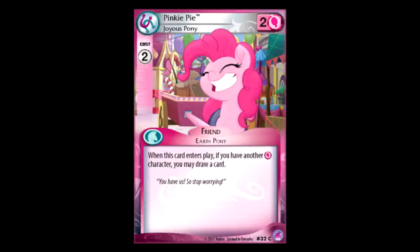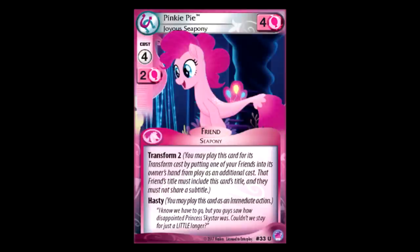The two for two no color requirement Pinkie Pie: when you play it, if you've got a pink, draw a card. That's pretty good actually. Seahorse Pinkie: four for four, Transform two. It has Hasty. I personally don't really see what benefit Hasty gives you here, but I can think of a few uses — like if you want to wait to see what your opponent does first, maybe you can just wait and watch your opponent play, and then at the end of their turn, declare this, play it, and then put a card back in your hand to make the play safer. I don't really like it that much — I think the Pinkie with two, two, and draw a card is a lot better than this.